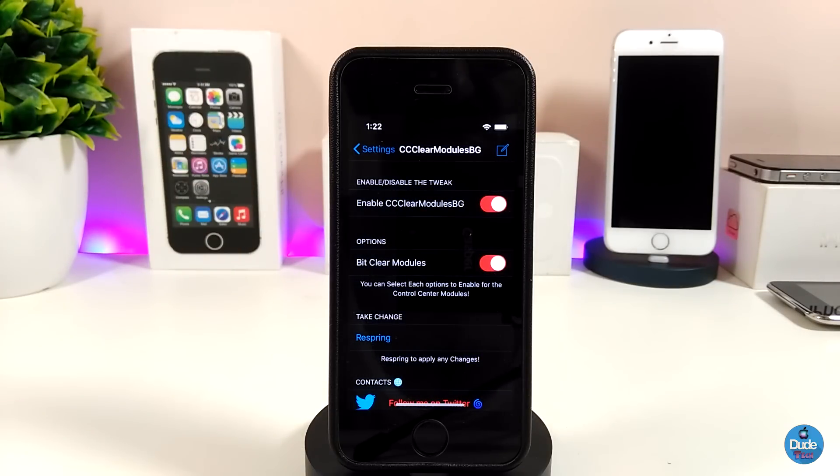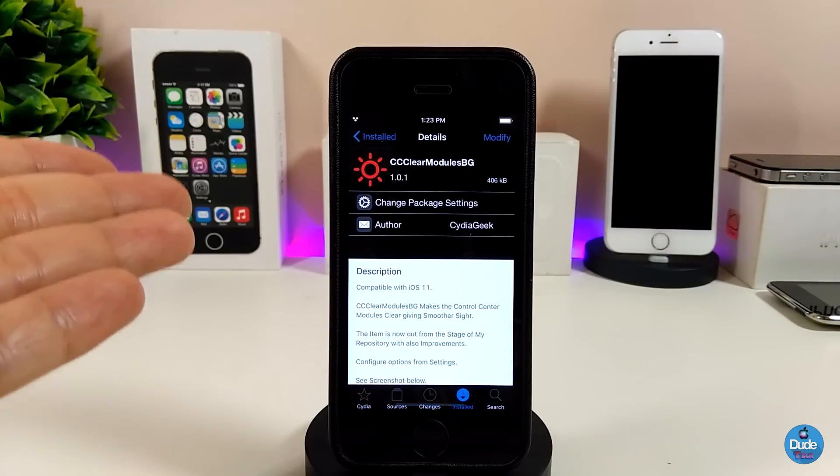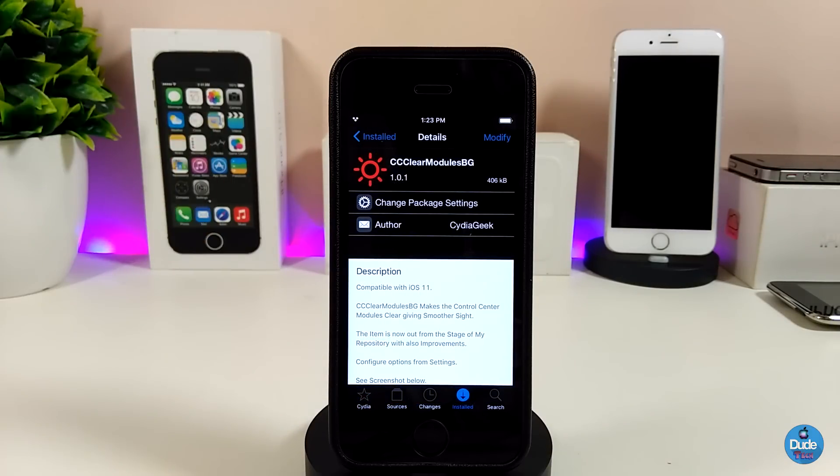Jumping under the settings, you need to first enable the tweak. There's also an options section with a single option to toggle the bit clear Madios. Make sure once you configure those options, you respring your device so the changes are applied.